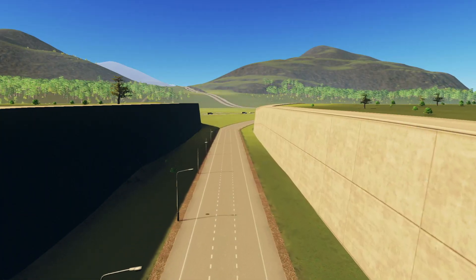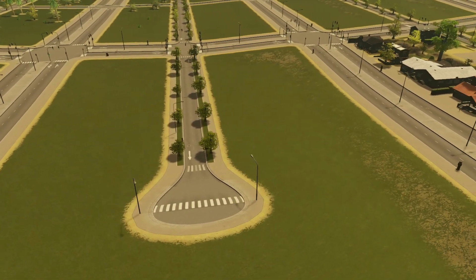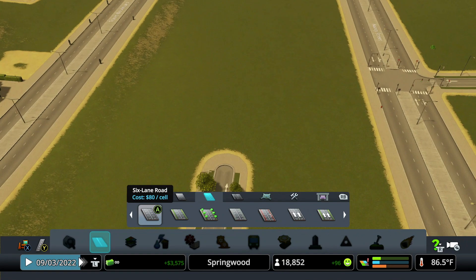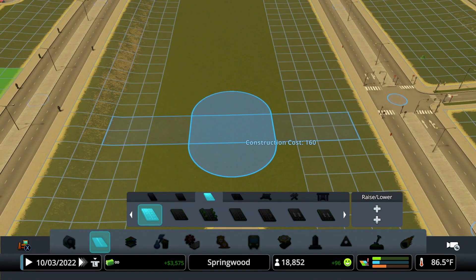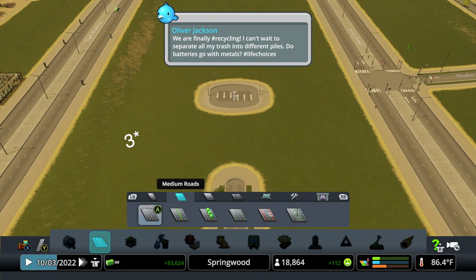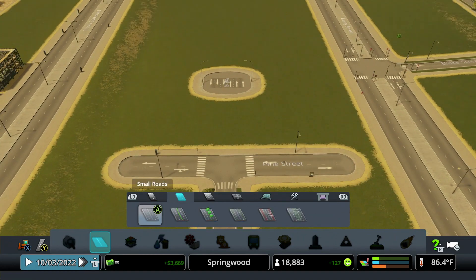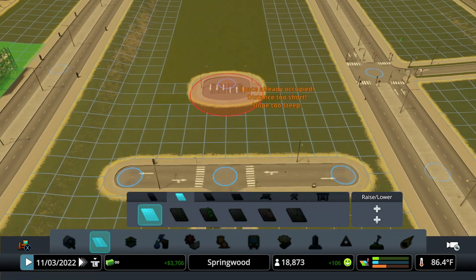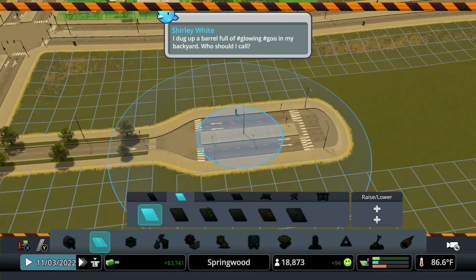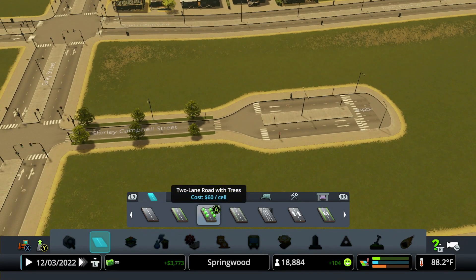Tip number three is a cool trick that you can implement into your suburbs, and that's a cul-de-sac. It's super simple — have your normal neighborhood road come out, then make a one-unit-long six-lane road two units away from the end of your first road. Then drag two two-lane roads across the end of that road, and connect both roads with a four-lane road. Delete the two roads that go out, upgrade the rest of your road with whatever the first road was, and boom, you have a clean-looking cul-de-sac.